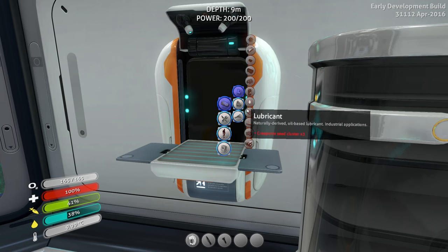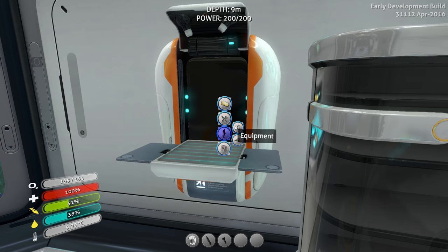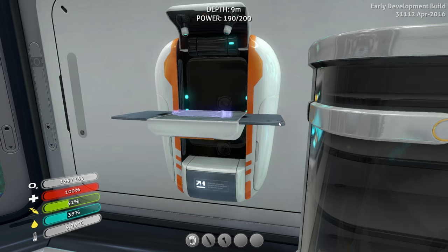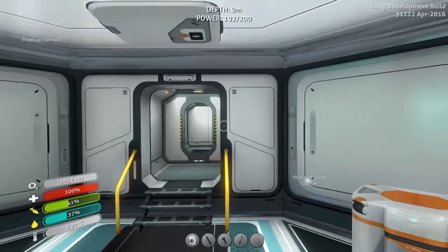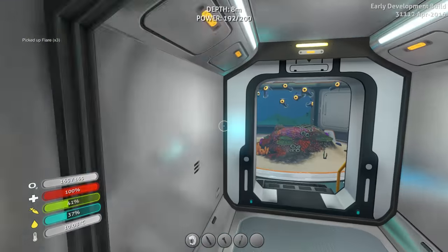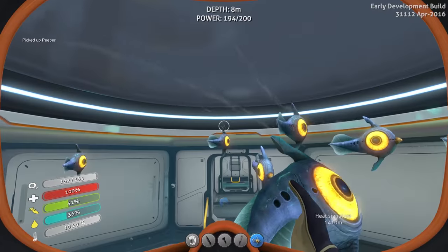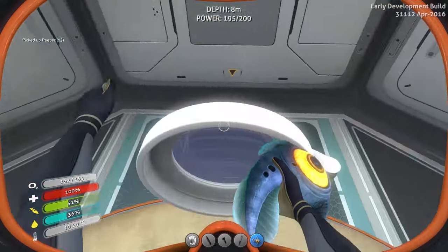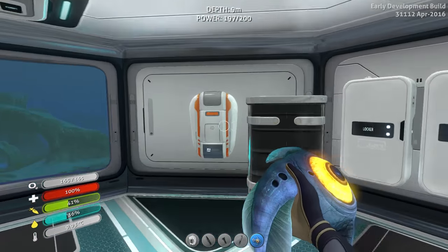I think it might be fun to have some of this sort of extra stuff. Deployable tools — let's make some flares, just for kicks. I haven't really messed with them, but it might be a good idea to have some handy, because every once in a while I find myself in really dark areas and it's kind of inconvenient. Alright, let's grab a peeper — we're going to grab two peepers. That's really why they're there.